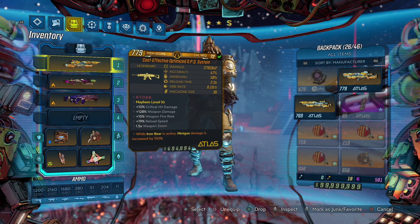The main thing you need to worry about is the anointment. I have an OPQ here with 'Iron Bear is active — minigun damage is increased by 150%,' and all three guns have this anointment. We also have a Dark Army in here which allows you to fire DOTs on enemies, because those drones remain alive while we're in Iron Bear.